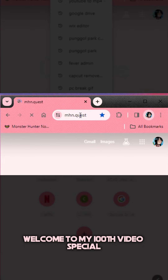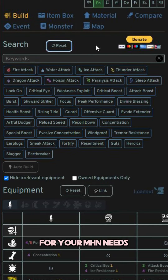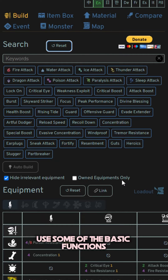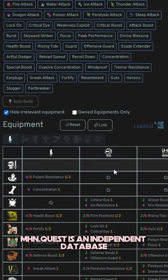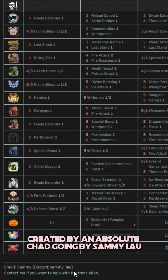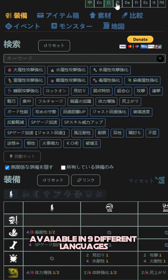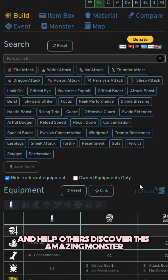Hi everyone, welcome to my 100th video special — a quick tutorial on mhn.quest. For those of you that already use this website for your MHN needs, you know what's up. For those that don't, trust me when I say this website will be your best friend. It's extremely user-friendly and easy to navigate. mhn.quest is an independent database created by an absolute chad going by Sammy Lao. His team works hard on translations and have already made the website available in nine different languages. I am so grateful for his amazing work and have even donated to support him. I am not sponsored for this video, but I just hope to spread the good word.